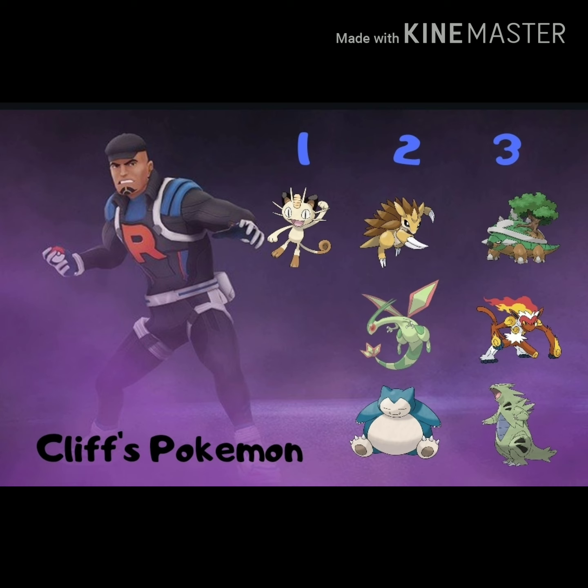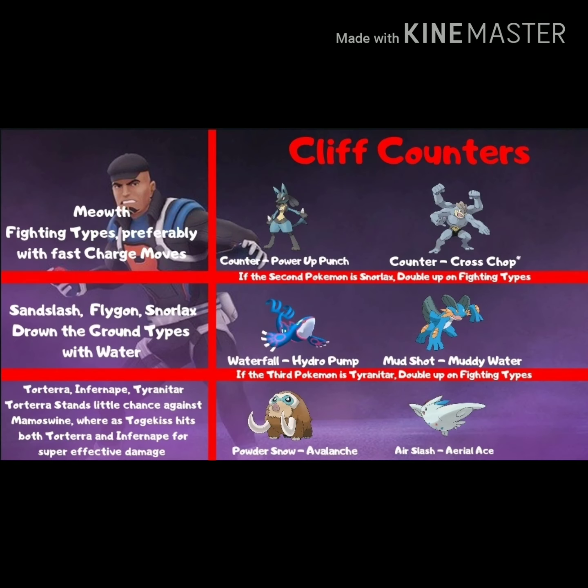What you're really going to want to do is try to line up effectiveness. For example, Meowth, Snorlax, and Tyranitar are all weak to fighting types — that would be great. For Meowth, you're going to want to use fighting types, preferably with fast fighting-type charge moves such as Counter Power-Up Punch Lucario, or Counter legacy Cross Chop Machamp.